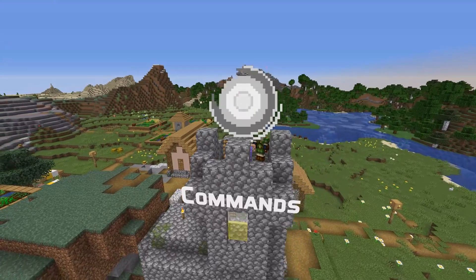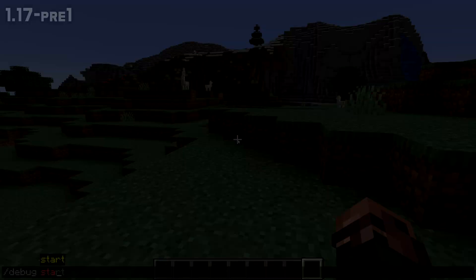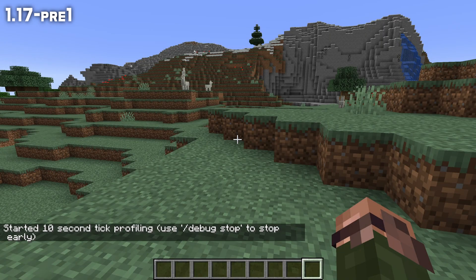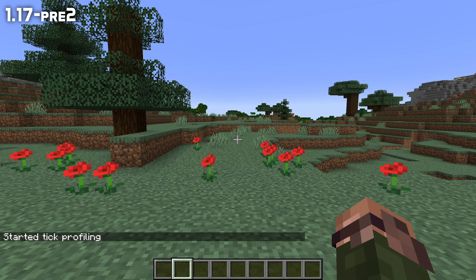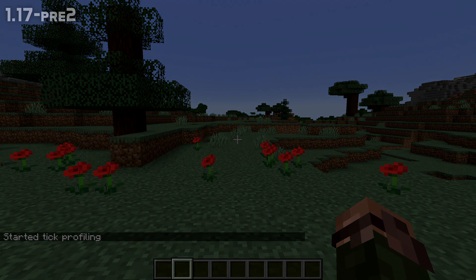There are 3 changes. Let's start with one for a command — it's the debug command. When you ran debug start, you got a message saying "this will capture performance metrics for 10 seconds." That wasn't actually true; you have to run debug stop for the performance data to be written to disk. So that message has now been changed.